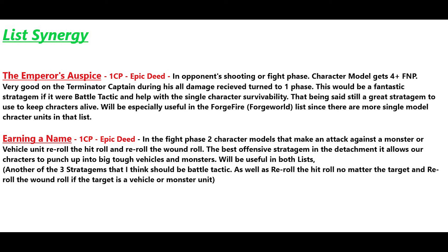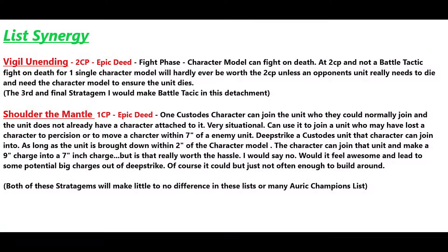Earning the Name is another stratagem I really like. In the fight phase, you select up to two Custodian character models and if they're attacking a monster or vehicle, you can re-roll hit rolls and re-roll wound rolls. This is our best offensive stratagem — it allows our characters to punch up into those big tough vehicles and monsters. It'll be useful in both lists, and I think it would make a great battle tactic thematically.